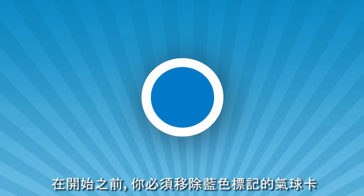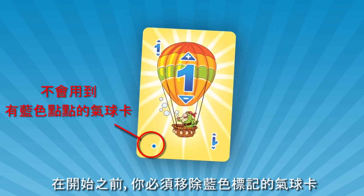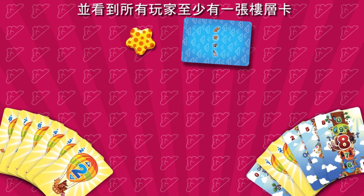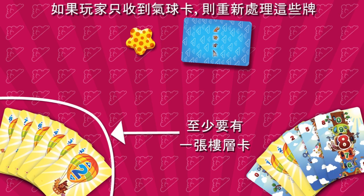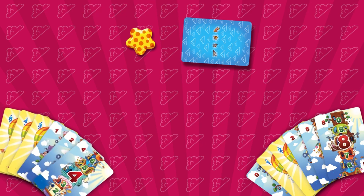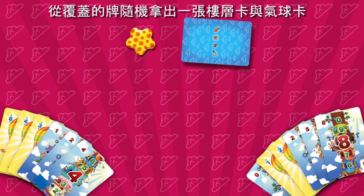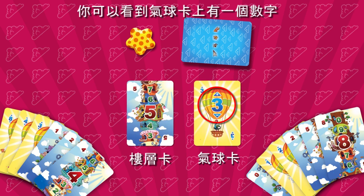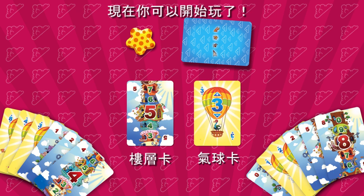Before you start, remove the balloon cards with a blue mark from the deck. Deal six cards to each player and ensure all players have at least one floor card — re-deal if a player receives balloon cards only. Then randomly take one floor card and one balloon card from the deck and place them face up in the center.